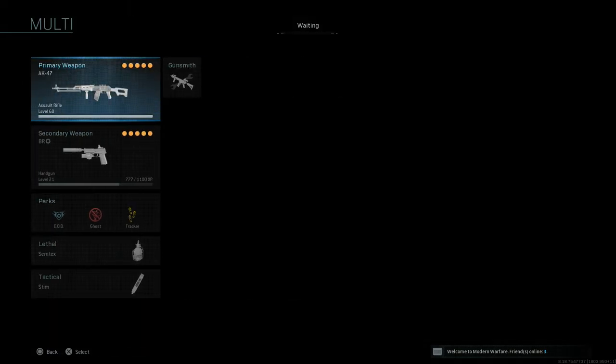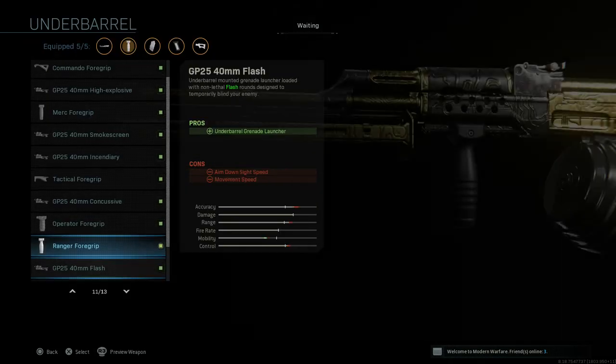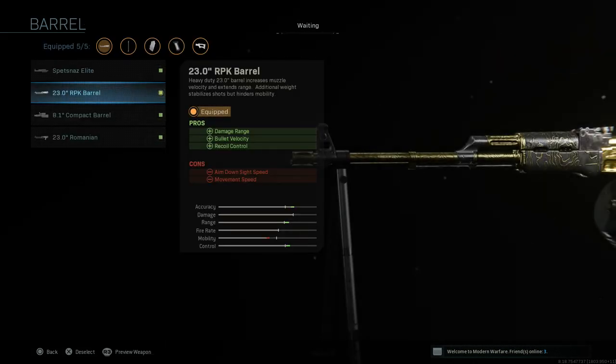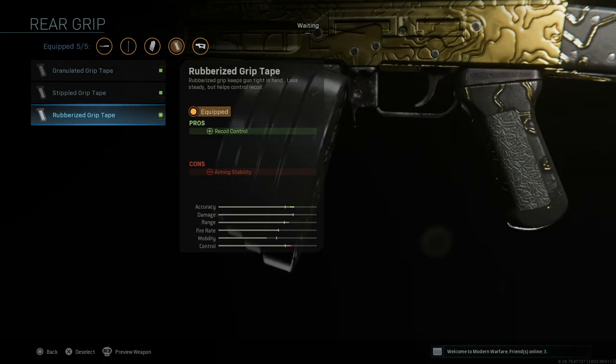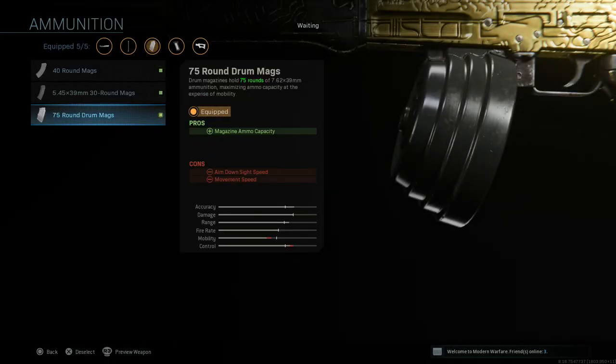The next setup transforms the AK-47 into an LMG like the RPK. We start with the RPK barrel, which gives you damage range, bullet velocity, and recoil control — cons are aim down sight speed and movement speed. Next is the field LMG stock, giving us aiming stability with aim walking movement speed as the con. Then rubberized grip tape for more recoil control and aiming stability — this is a slot you can swap out if you prefer something else. Finally, the 75-round drum mag, with aim down sight speed and movement speed as cons.